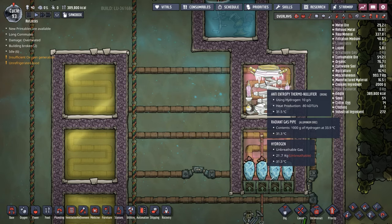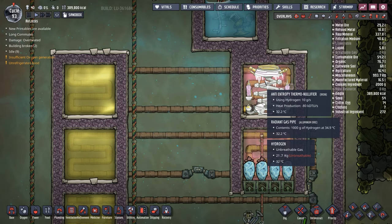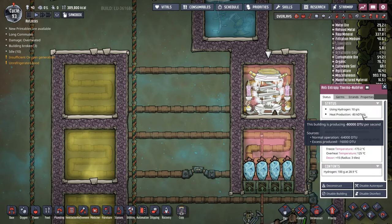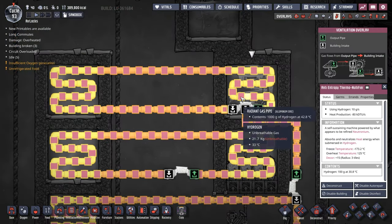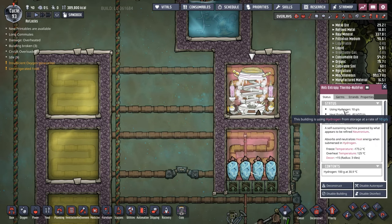Our next option for actually cooling the base is the Anti-Entropy Thermo Nullifier, or AET for short — nobody really uses the full name because it's a pain to say. This device provides 80,000 duplicate thermal units worth of cooling. You do need to feed it hydrogen, but it only takes 10 grams per second, so it doesn't consume a lot and does provide a decent amount of cooling.